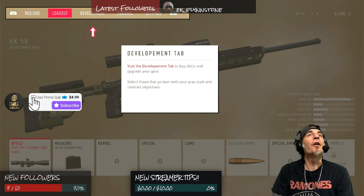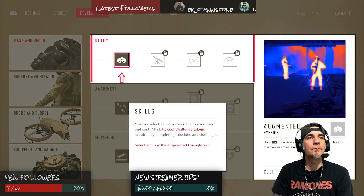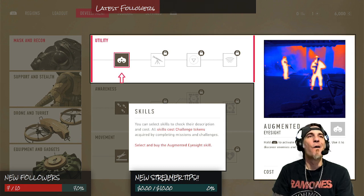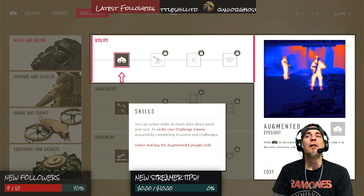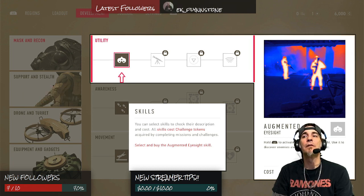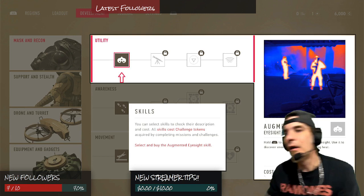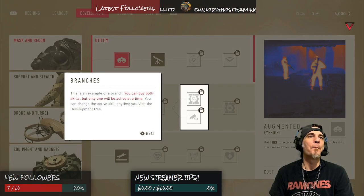Optics — for long range shooting you need a scope. It would allow for greater zoom and suitable distance calibration. Extreme long range. So I guess that's what we need. Currently you're carrying a heavy sniper rifle — extreme long range scope should be a good fit for your next task. Development — okay, this is where we can upgrade stuff. How many tokens do I have? One. Augmented eyesight: hold L1 to activate thermal vision eyesight, use it to discover enemies and devices emitting heat. Well, that's cool as shit. You can buy both skills but only one will activate at a time.